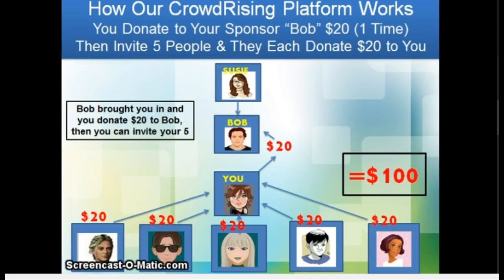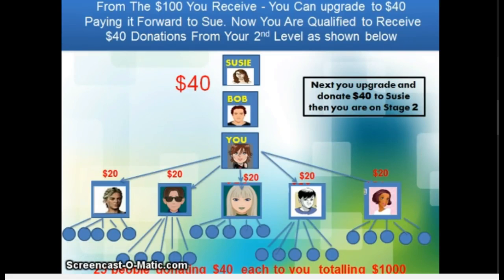Now you want to immediately step up to the second stage. The second stage is the $40 stage. The moment you upgrade and step up to that second stage, you now have a row of 25 that opens up beneath you. You've got your five there, and the row of 25 is your second tier. Every single participant that joins Crowd Rising in your row of 25 is going to donate $20 to the person that invited them. Now, looking at the little guy with the shades in the illustration — he has his five people there. The moment those five upgrade to the second tier, they're going to be donating to you.